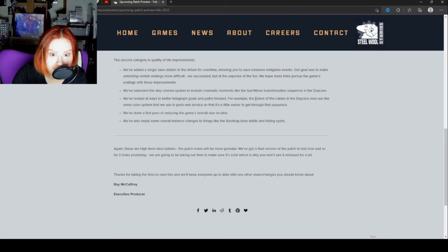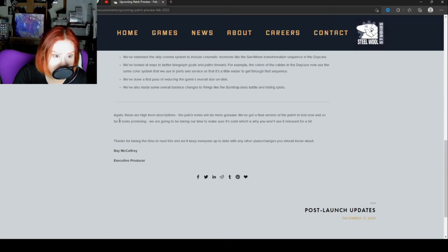Skipping the cinema system — I know speedrunners will appreciate that. The sun/moon transformation scene got kind of annoying if you kept dying at the daycare sequence, so I'm glad we're able to skip that. The colors of the cables in the daycare — I remember watching MatPat play through that sequence and he suggested that, and I'm really glad to see they're listening to the community. Reducing the game's overall size is great too. The Burntrap boss battle — I remember seeing Markiplier play it and the tentacles that were supposed to come out didn't, so it was buggy. He also couldn't figure out how to get Roxy to go away or how to activate the Chica voice box because the game doesn't really tell you how to do that. It'll be a lot less confusing now.